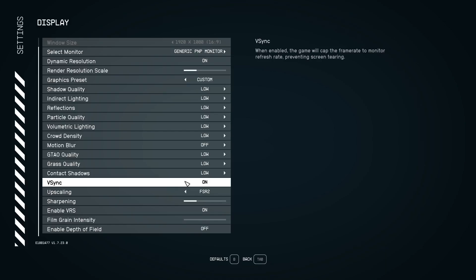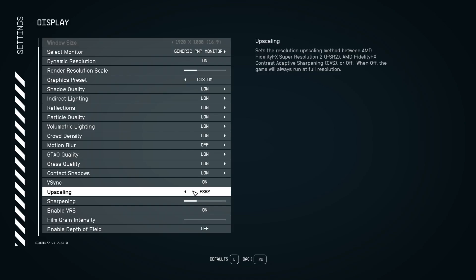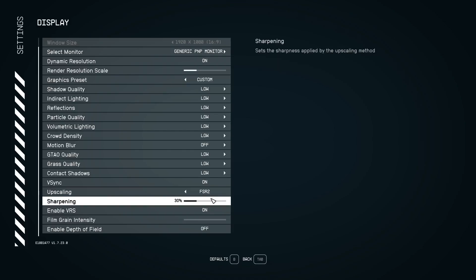V-sync: if you have a low to medium-end machine struggling with the game, turn v-sync on to cap your fps to your monitor's refresh rate. Set upscaling to FSR 2 — not CAS, which makes the game look terrible. For sharpening with FSR 2, I have mine at 30, but that's my personal preference — adjust it to what works for you.